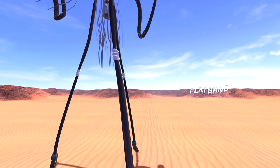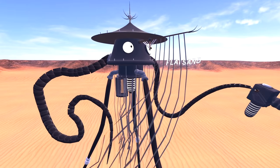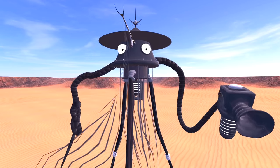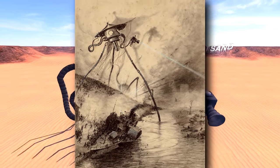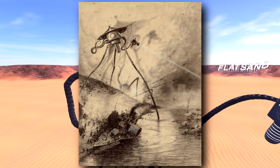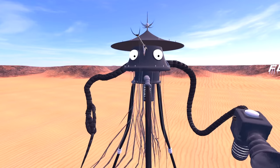Today we'll be taking a look at the one and only Tripod NPC from the War of the Worlds series. War of the Worlds is a book by H.G. Wells. It first showed its face in 1897, and then we started to see images like this in 1906 — from the beautiful art of Henrique Alvim Correa, and this NPC is based on that exact artwork.